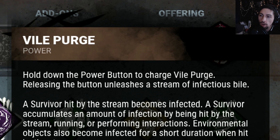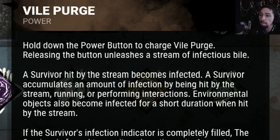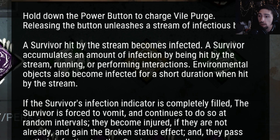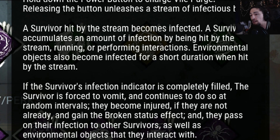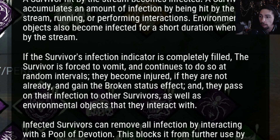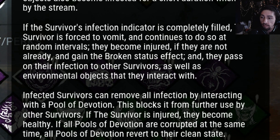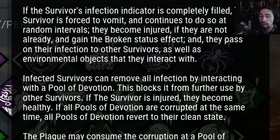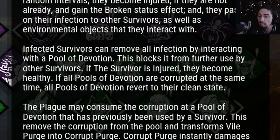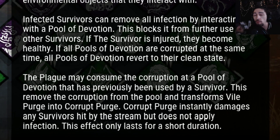So Vile Purge: hold down the button to charge Vile Purge; releasing the button unleashes a stream of infectious bile. A survivor hit by the stream becomes infected. A survivor accumulates infection by being hit by the stream, running, or performing interactions. If the survivor's infection indicator is completely filled, the survivor is forced to vomit and continues to do so at random intervals. They become injured if they are not already and gain the broken status effect. They pass on their infection to other survivors as well as environmental objects. Corrupt Purge instantly damages all survivors hit by the stream but does not apply infection - this effect only lasts for a short duration.